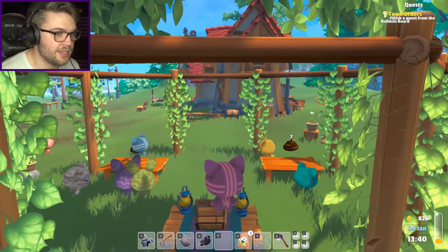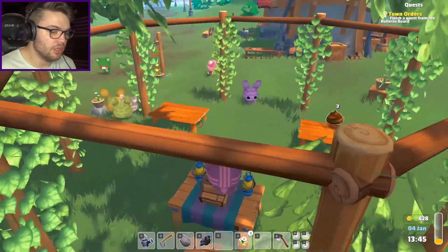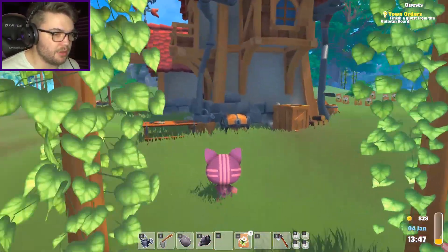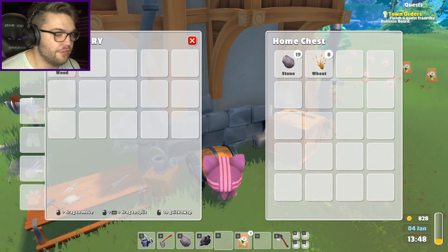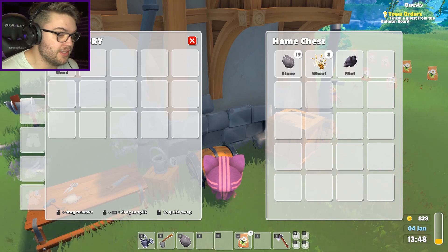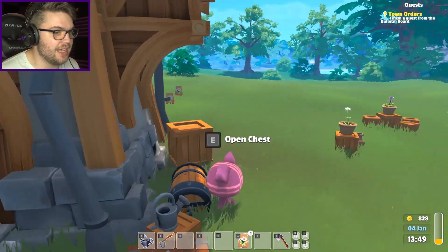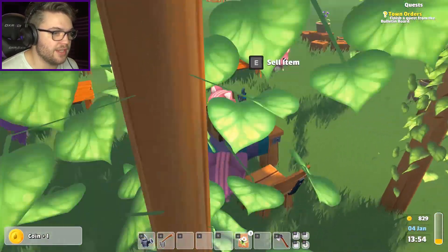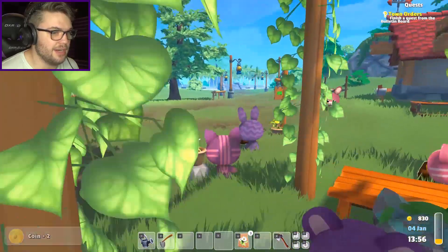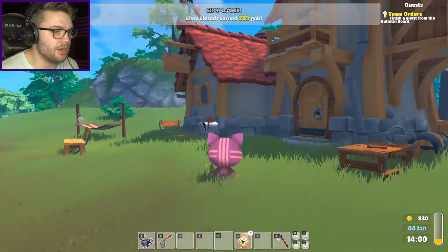I've got two turds left on the table and that's my excuse for a store. I don't want to sell the flint but I'll quickly check my chest. I've got some wheat which I need for bird seed. I've got genuinely nothing. Alright, you guys have bought the last of my stock. I'll quickly sell that to you - there you go. And I'm sorry everybody but the store is now closed because I just have nothing.